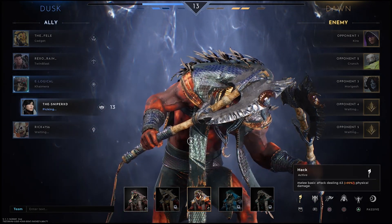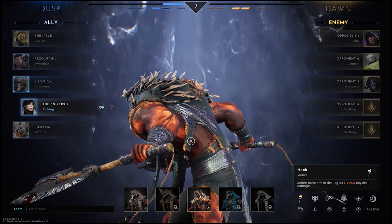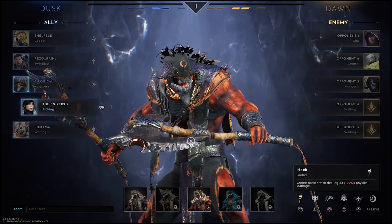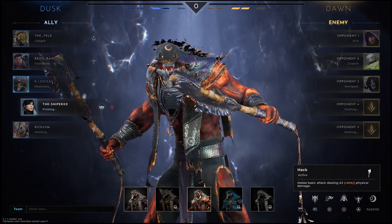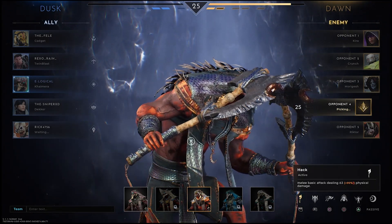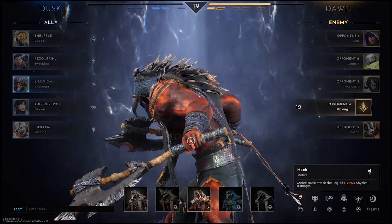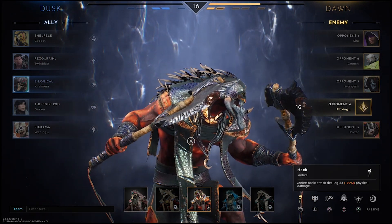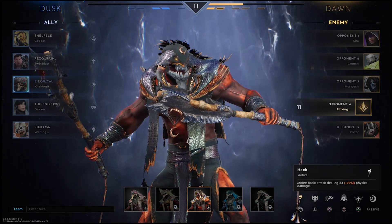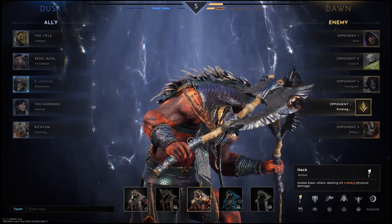We've already done one — we've done the Resolution warrior build. I don't think there's somebody more flexible in build design than Chimera right now. Most junglers might be the same, Crunch being one of them might have even more flexibility, but as it sits right now, you can use Chimera with just about anything that's not tank-related and completely mow down your opponents.